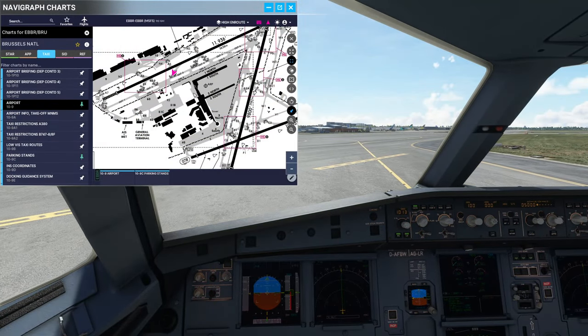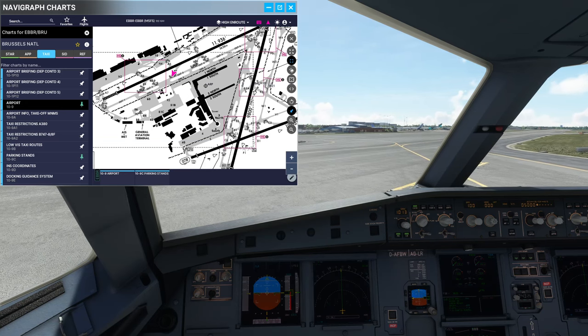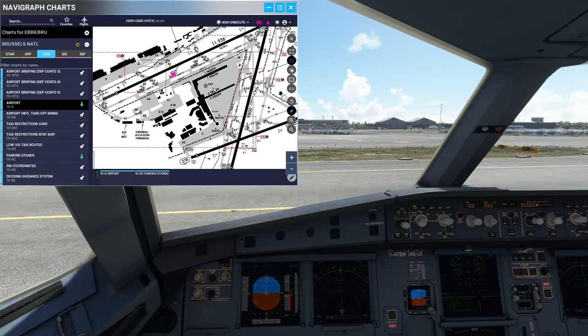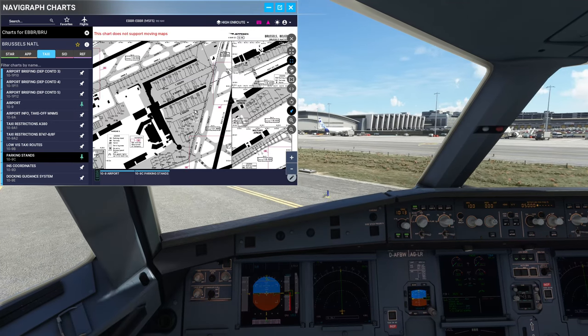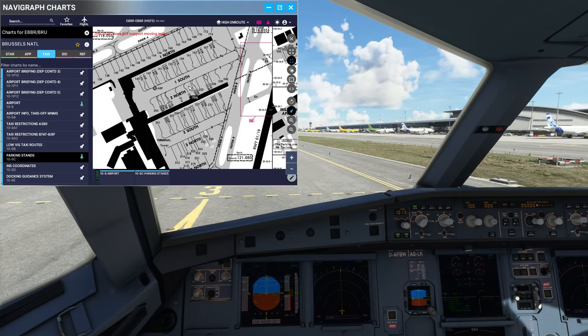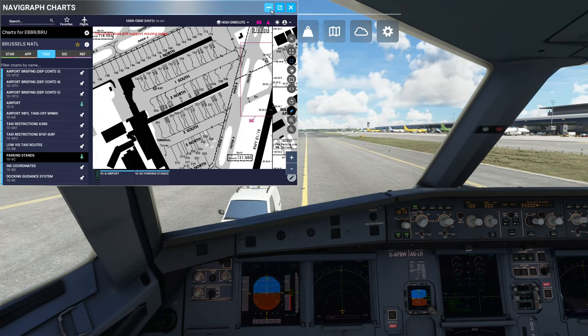Here we are then on Bravo 7 - we've moved along one. Let's imagine we're cleared to taxi via Outer, then we'll take a taxiway into this apron here next to the airfield reference point - the ARP - and we'll go and park on a stand there. Looking at the parking stands, that'll be somewhere in this apron, and we'll go and pick one of the stands on either side. We're going to take the outer taxiways to get there.